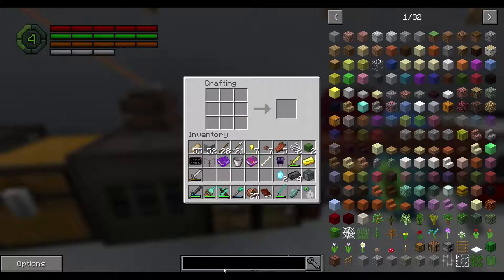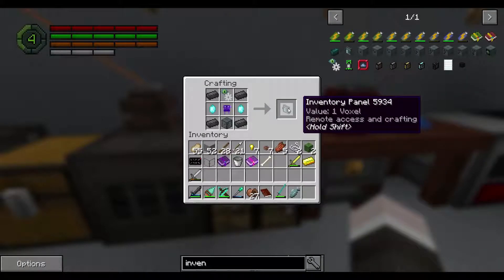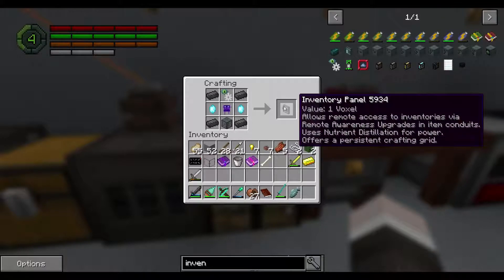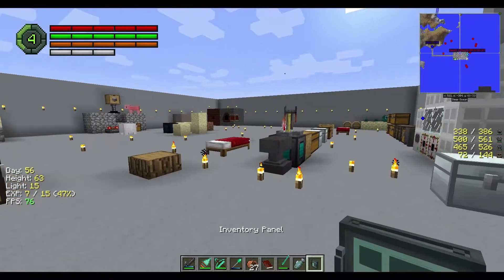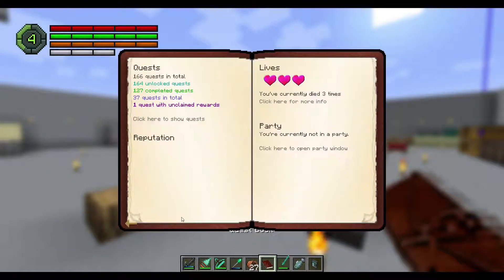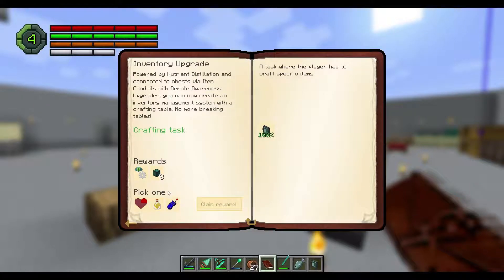Here it is — the inventory panel! It allows remote access to inventories via remote awareness upgrades and item conduits. So that's a quest, and it's been a while since we actually did the quest. It gives us another remote awareness upgrade and this.